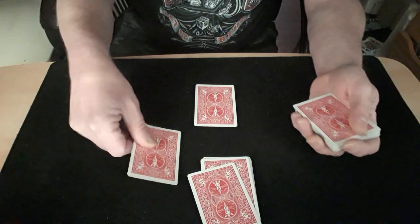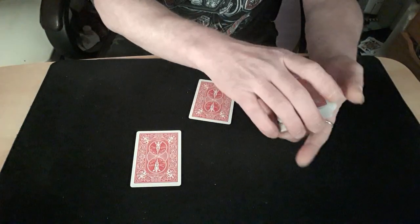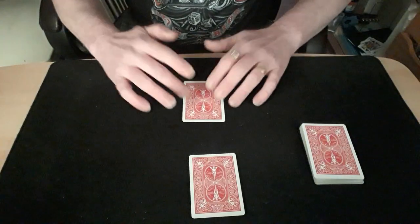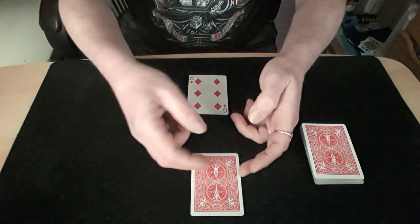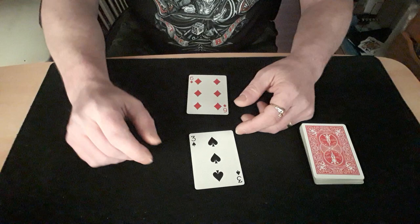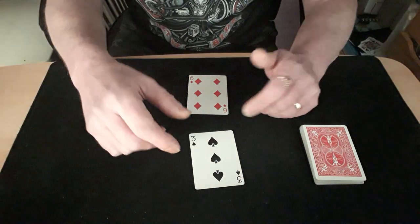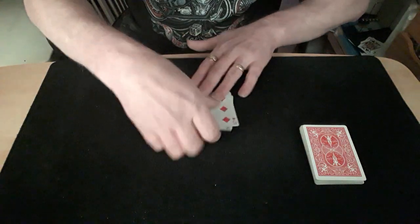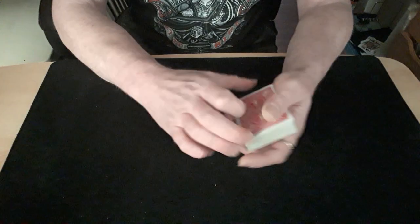Obviously I couldn't do them both at the same time because I've only got one pair of hands. But the effect is: I've got my three of spades, you've got your six of diamonds — click, click — and I end up with your six of diamonds and you end up with my three of spades. Straight away, wow, wow, wow — and that's only your opening trick.